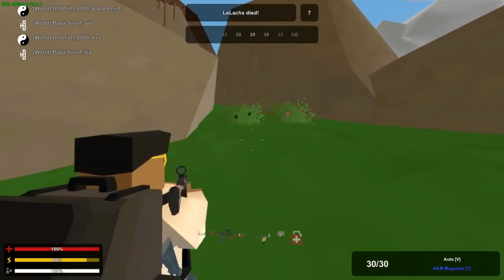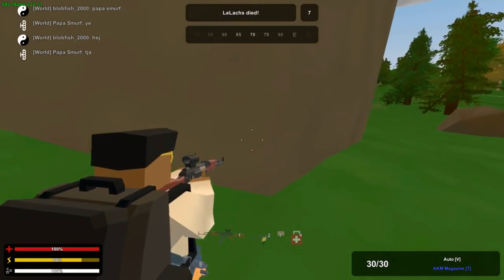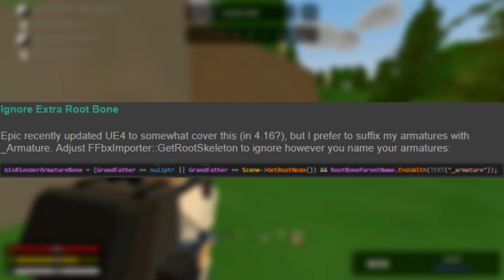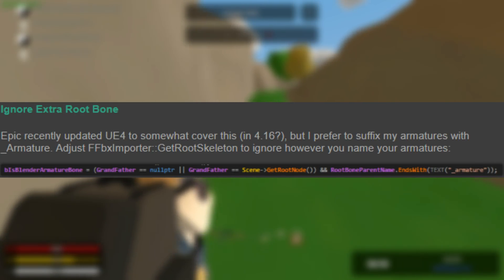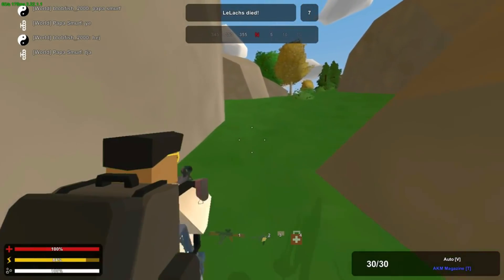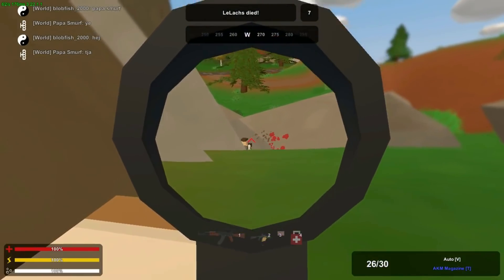Changes now require a source build of Unreal Engine 4. As things get more complicated, Epic has updated Unreal Engine 4, covering parenting I believe. If they hadn't updated the engine, this is what you would have had to go through.